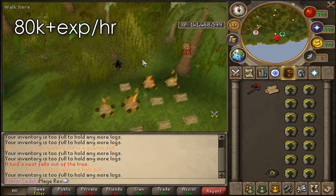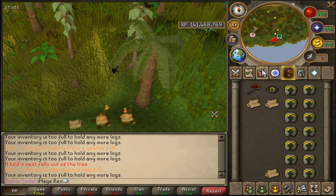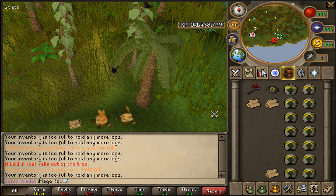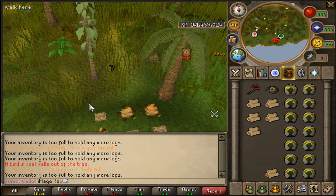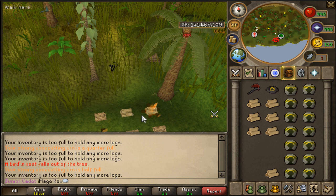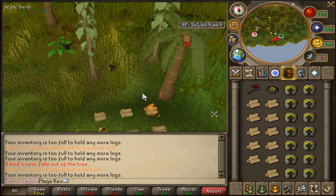For a strong woodcutting urn you get around 1,625-1,675 experience per urn. I decided to test this because teak logs were one of the fastest ways to train woodcutting before ivy was introduced, and woodcutting urns came out after. When testing it, I found it's actually a lot faster than ivy, especially at lower levels, so if you want to pay a little more attention but spend less overall time woodcutting, I'd highly suggest teak logs with this method.